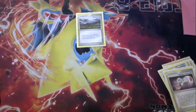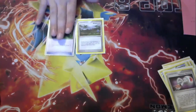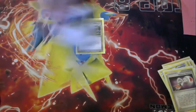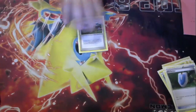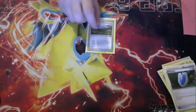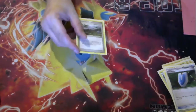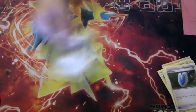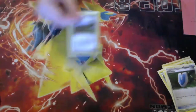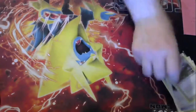Two more items left - Windstorm and Versus Seeker. Versus Seeker - I've talked about this already. Being able to reuse your supporters - this needs to be in every deck. And then Windstorm is a way to counter the weird stuff. It's that card that always goes in - it's like the 100th card. If I'm sitting at 99 cards, I'm like, oh, do I have my Windstorm yet? You can drop it if you need to, but there are times when you really need to get rid of that Focus Band, or that Float Stone, or use Broken Time Space to evolve your stuff up and then Windstorm the Broken Time Space away.